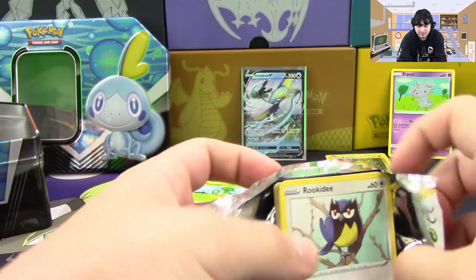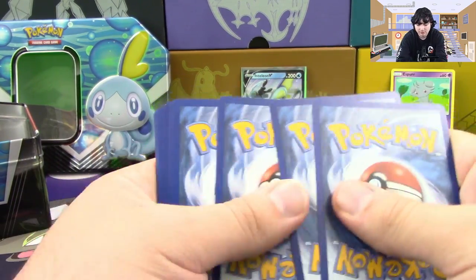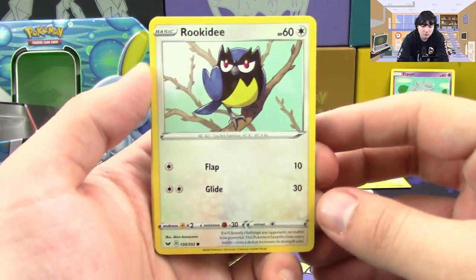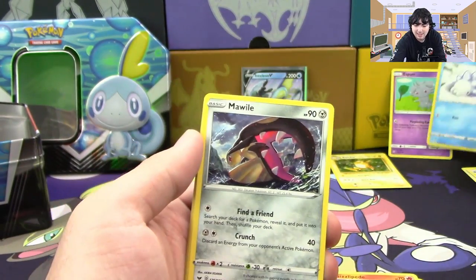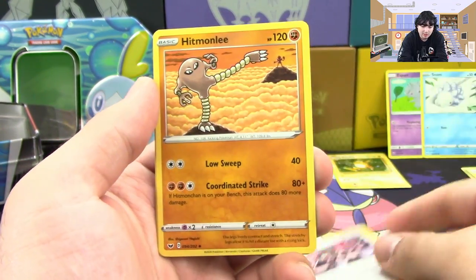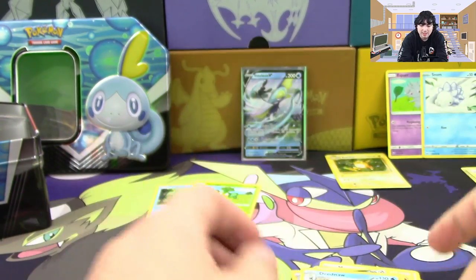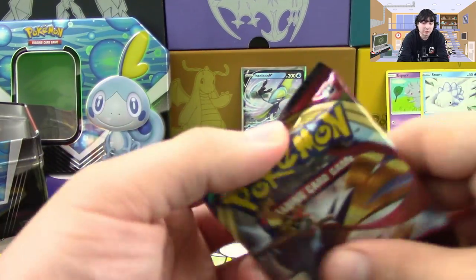Now we're into the Sword and Shield base cards. We got ourselves a Rookidee, Sizzlipede, the Almighty Snom — four more points. We've got Mawile, Clobbopus, Team Yell Grunt, Hitmonlee, Salazzle, Reverse Ferroseed, and a Drednaw Rare. Man, I really don't want that Raichu to be our only hit.